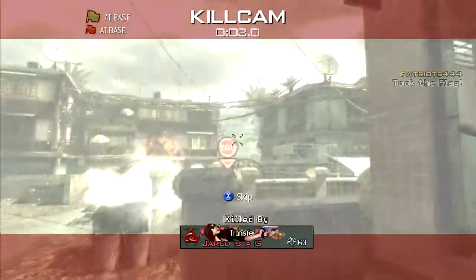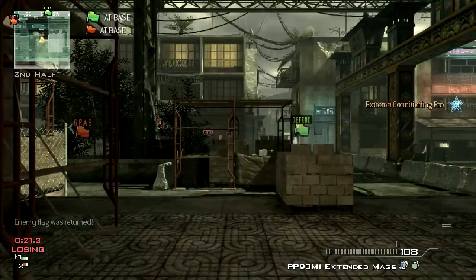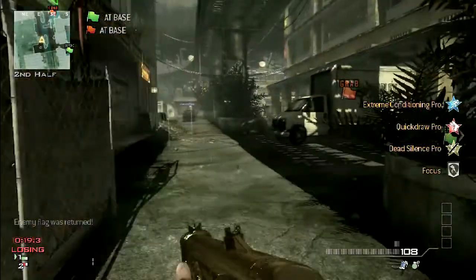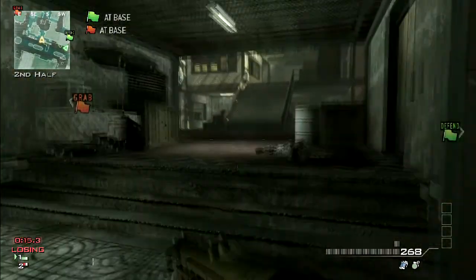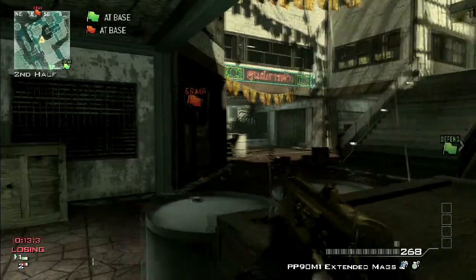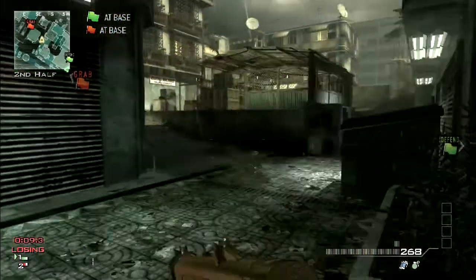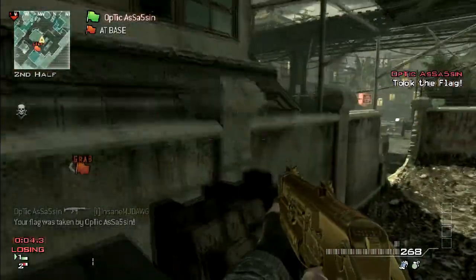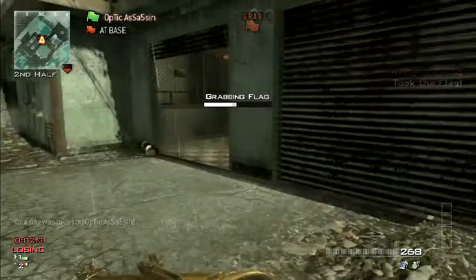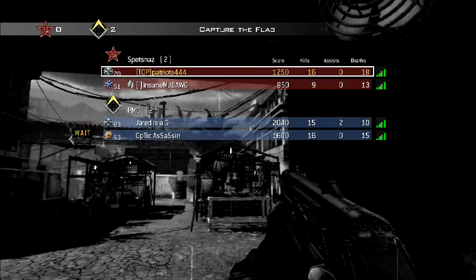Right here I guessed he was going to spawn in that building — I was correct — but my nade didn't hit him. I'm assuming it hit one of the walls over there and didn't get over, so he's able to stun me and get the nade off and get me killed. If I had done what I should have done — got the nade up there and got the kill — I probably would have been able to pick up that flag. Assassin would have been spawning in that building too, and I would have been able to pull through mid before he could catch up.